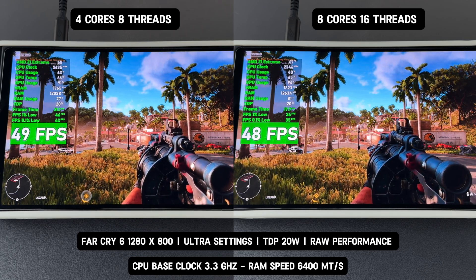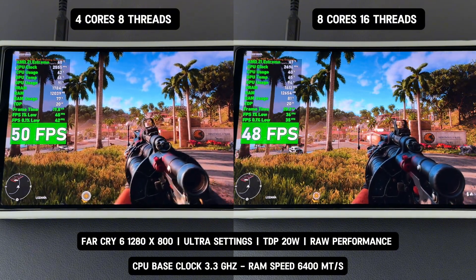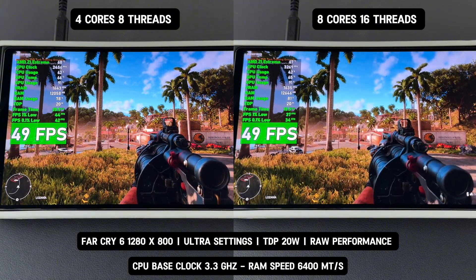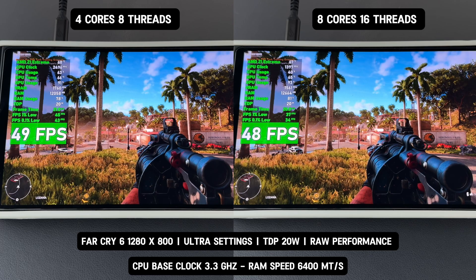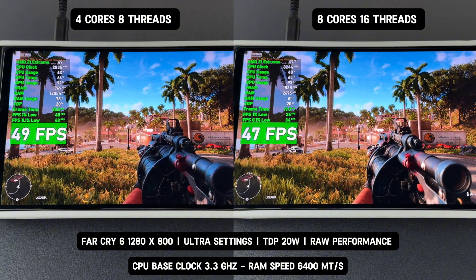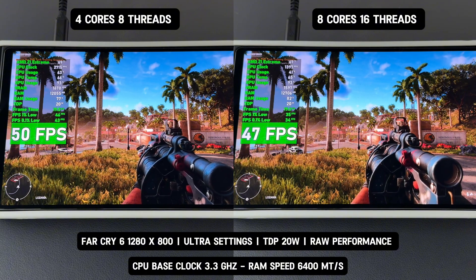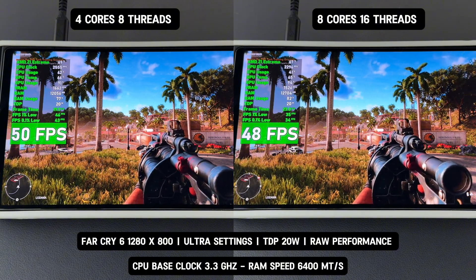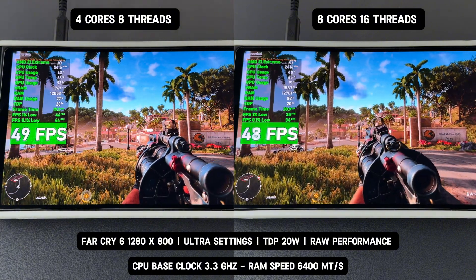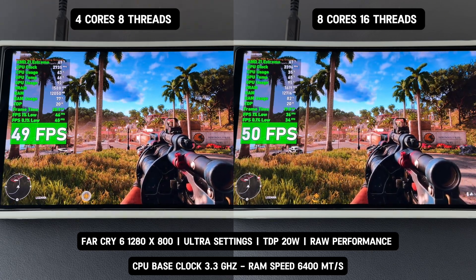The reason is simple: higher clock stability and efficient power usage. Let's look at the raw numbers. On the left, we have the four-core eight-thread setup running at a consistent clock speed between 2.4 GHz and 3 GHz. On the right, the eight-core 16-thread setup struggles to maintain stability, with clock speeds jumping between 1.3 GHz and 3 GHz. As a result, the four-core setup delivers a higher average FPS along with much smoother performance as shown by the 1% low FPS. Both setups are running on a 20-watt TDP, which means the four-core configuration uses this power more efficiently, allowing each core to maintain higher and more stable clock speeds. In contrast, the eight-core configuration has to spread the same power across twice as many cores, leading to lower and unstable clock speeds.